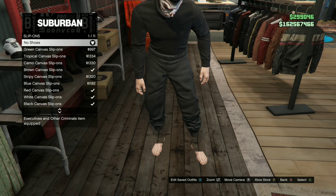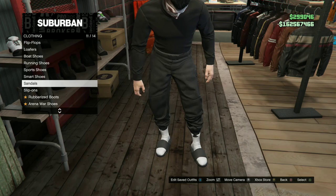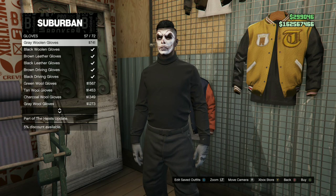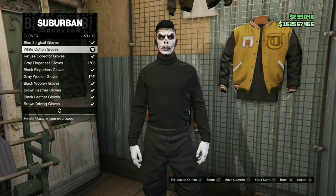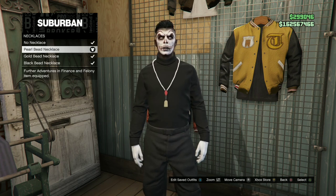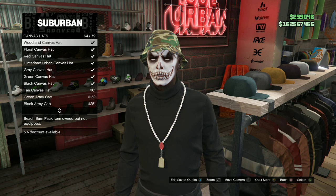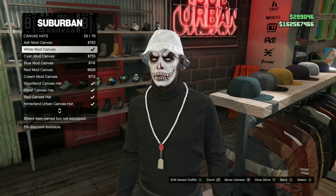Purchase the black turtleneck. Head over to the shoe section, go to the Sandals category, and purchase the charcoal white socks. Head to the accessories, go to gloves, and purchase the white cotton gloves. Back out once, go to necklaces, and purchase the pearl bead necklace. Then make your way to the hat section, go to canvas hats, and purchase the white mod canvas hat.